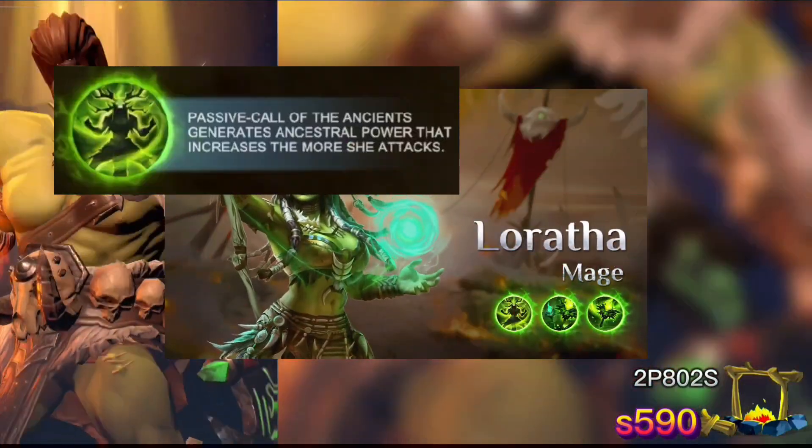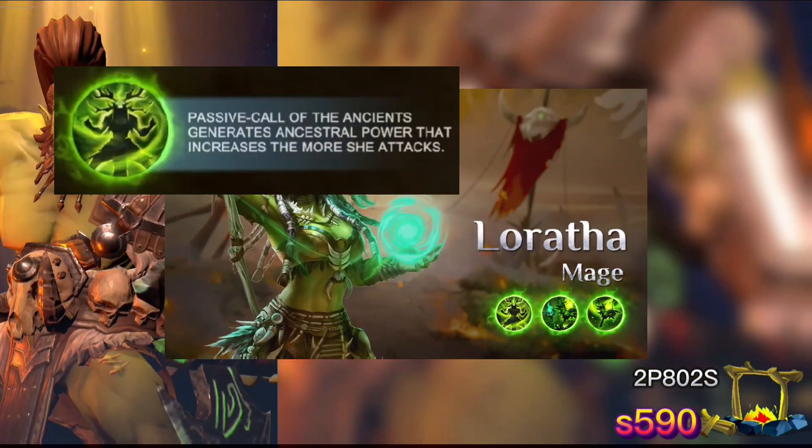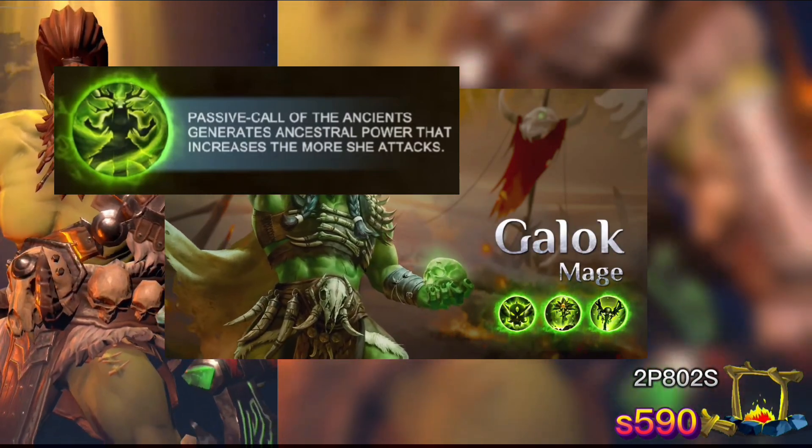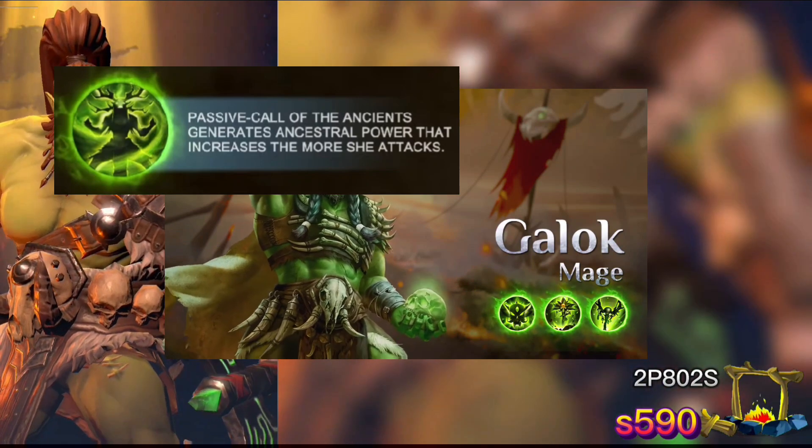Now let's take a look at the female. Her passive: for every one normal attack she gains a layer of bestial blood, stacking up to 20 layers. That plays into her ultimate, which we'll see in a minute.